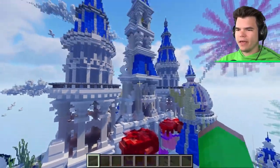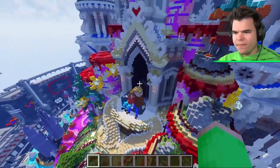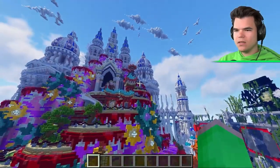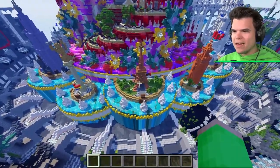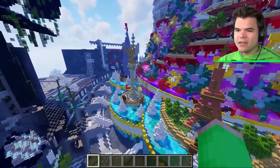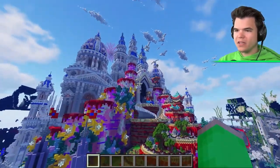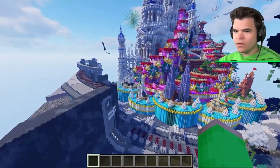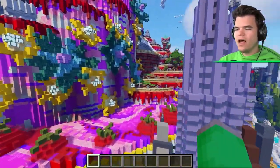Exploring the back of the build, they find an overgrown married couple scene. There's an Eiffel Tower and YouTube logos. They think it might represent two sides of marriage - the beginning and the overgrown later years. Josh blows up the people again, and Jelly scolds him but admits it's a really cool build overall.